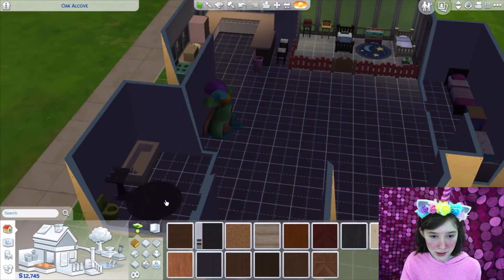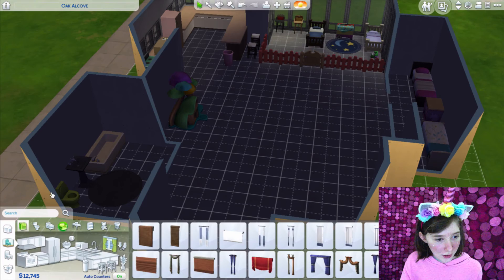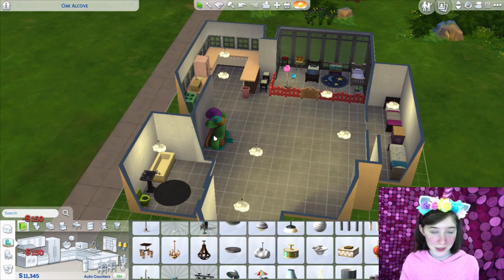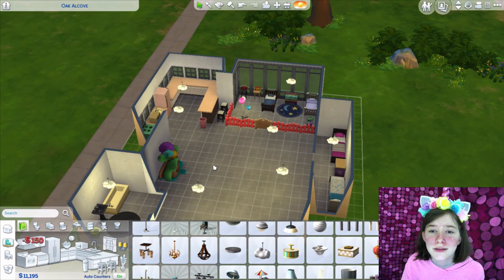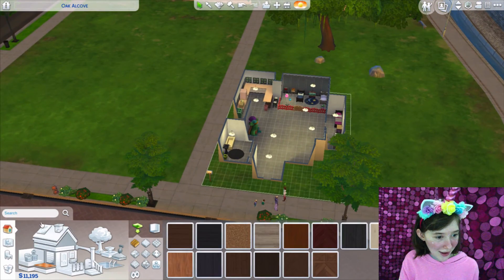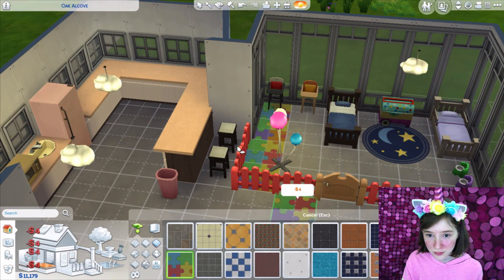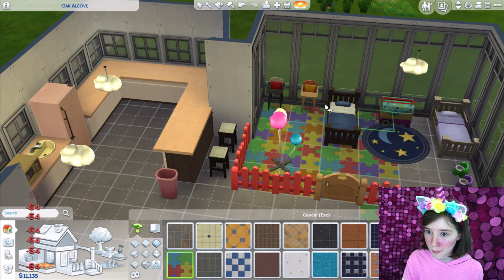We do have some stuff missing — floors. And lights, I forgot lights. We need light switches. I'm spending so much money on light switches. This is kind of dark over here. So we've got a house now! Actually, I'm going to add some flooring because I can. Let's just add this black block tile thing on the kids room area to make it more appealing to children.